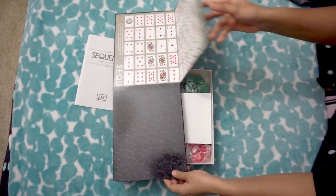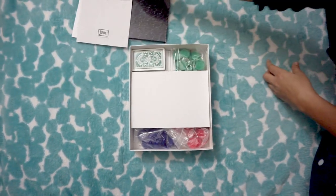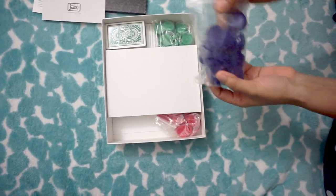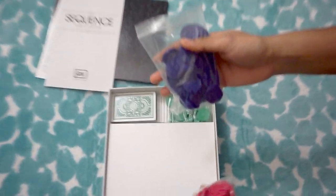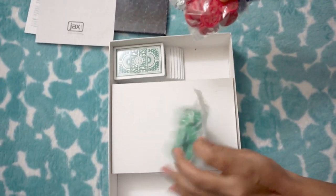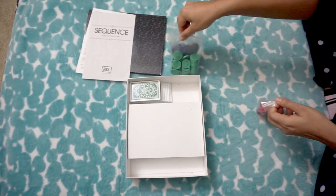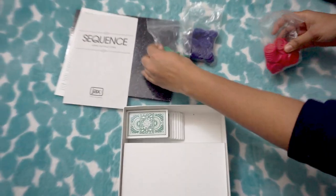We have three colors of chips for this board: green, blue, and red. Green and blue color chips are 50 each, and red color chips are 35.